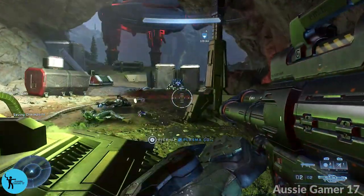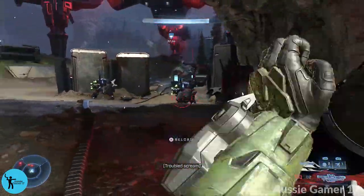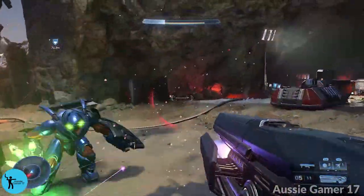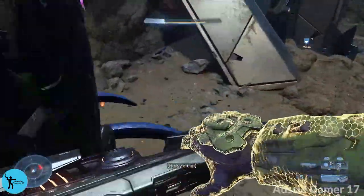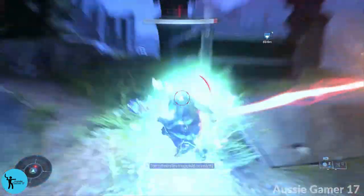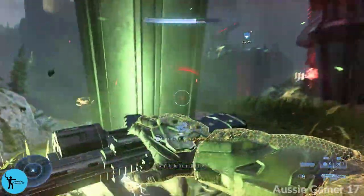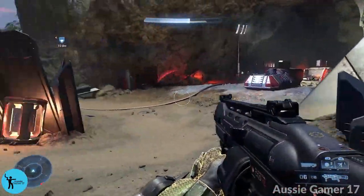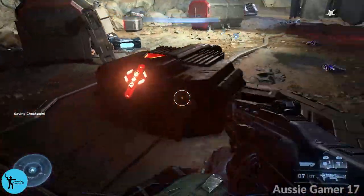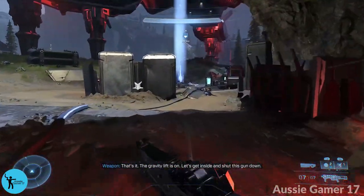I'm going to use the rocket launcher to take care of our two hunter buddies. Now we can just take out everyone else to make things a little bit easier. Now that we've got some clear air here, what we need to do is turn the grab lift on — that's this button here — and then head up the grab lift.